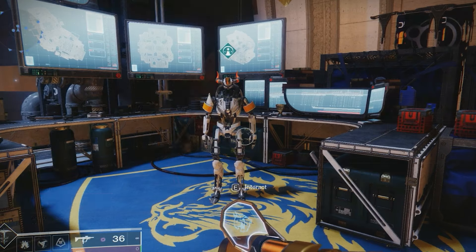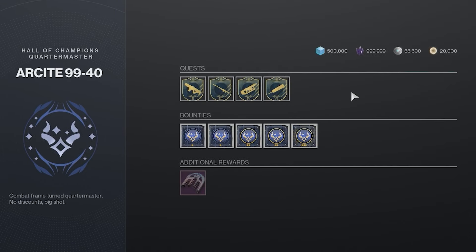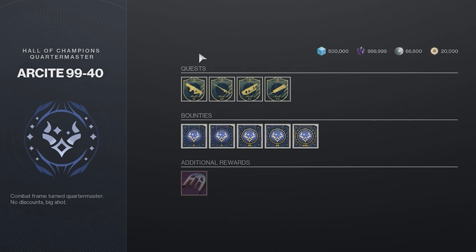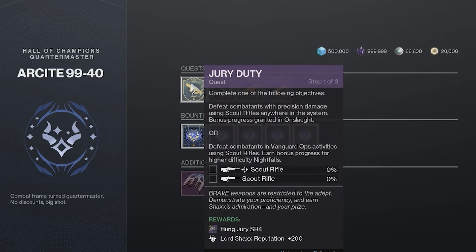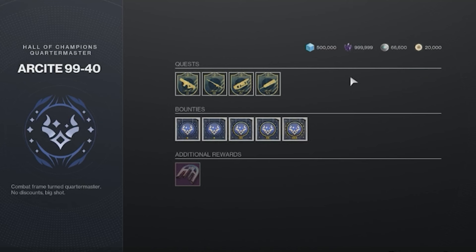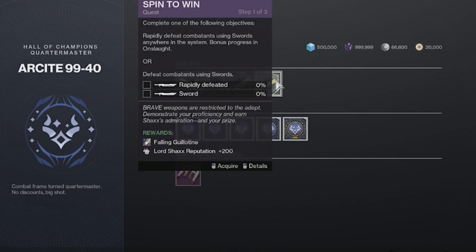Arcite 99 will be the source of your second key. And to unlock this key, you'll have to complete the different bounties and quests that Arcite offers. Arcite will offer different bounties and quests each week. These are pretty easy bounties and quests from what we can tell, just requiring you to defeat enemies with Scout Rifles, Sniper Rifles, Swords, and Grenade Launchers, with bonus progress getting provided while in Onslaught.